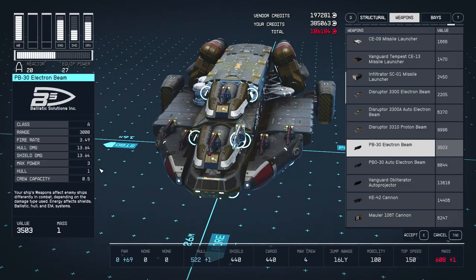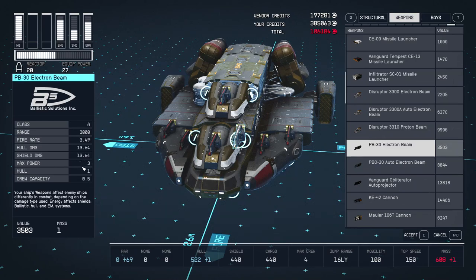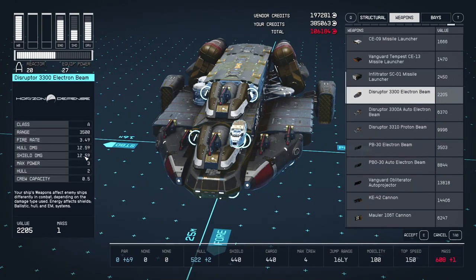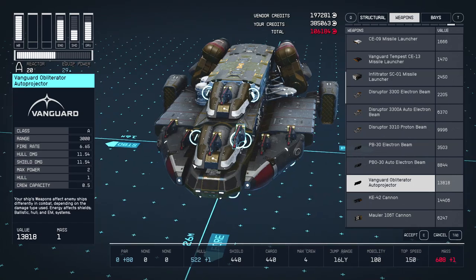You can find cannons that do more damage per shot, but the Obliterator also has a faster fire rate than most particle cannons. Basically the Vanguard Obliterator gives you the best bang for your buck for a small ship. Put 6 on your ship: 2 on the central cowlings and 4 on top of the side cowlings.